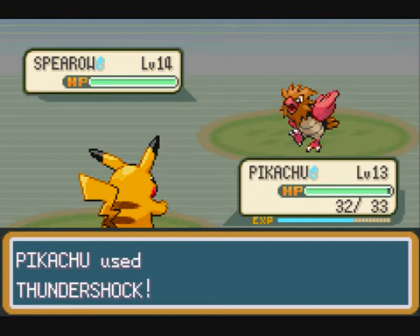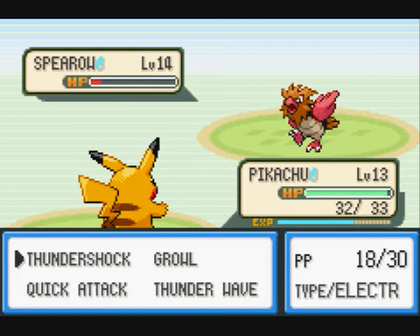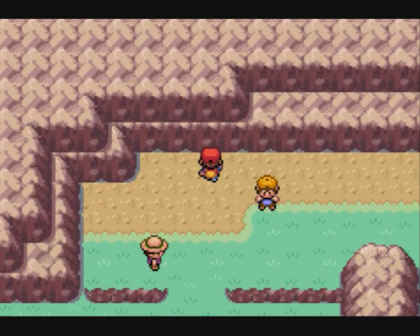Youngster Calvin has a Spearow at level 14. That's pretty strong for a trainer — I think it's one of the stronger Pokémon on this route. As long as you have something that can handle its returns you'll be fine. I have Pikachu here with Electric moves — it's like zap, you're dead. Nice bit of XP and a decent amount of money as well.